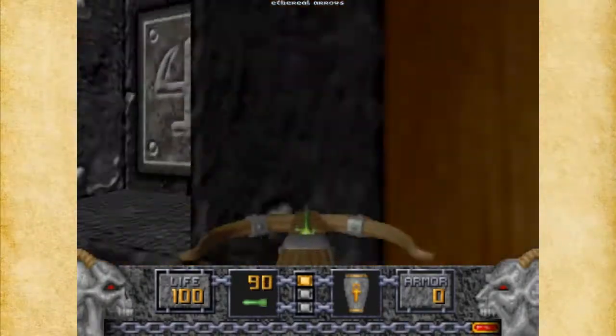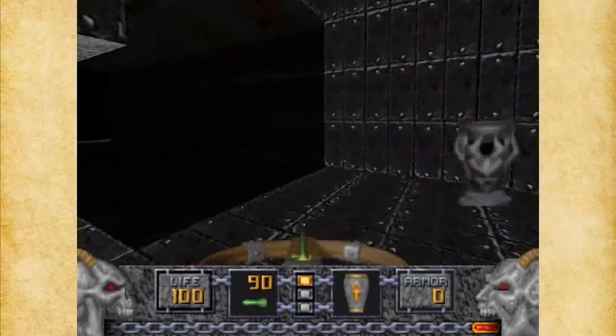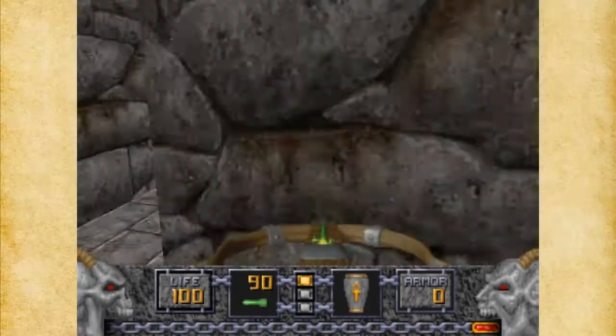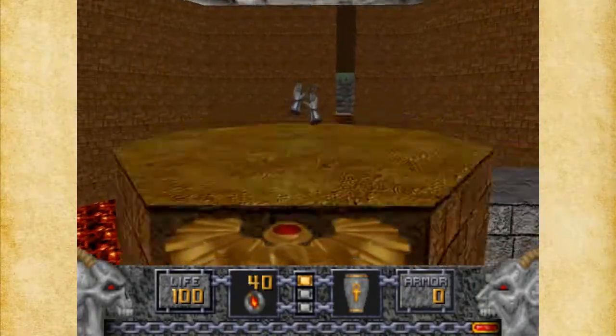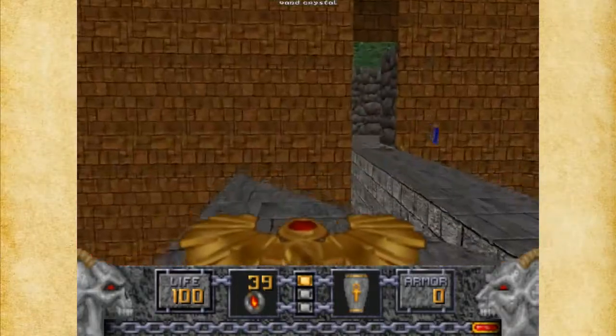And some arrows. This next section's pretty easy, I think. I just wish we had a few more fire orbs — we're going to use the phoenix rod. Fire orbs to get back.